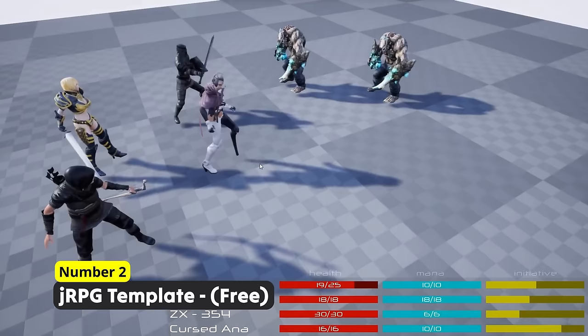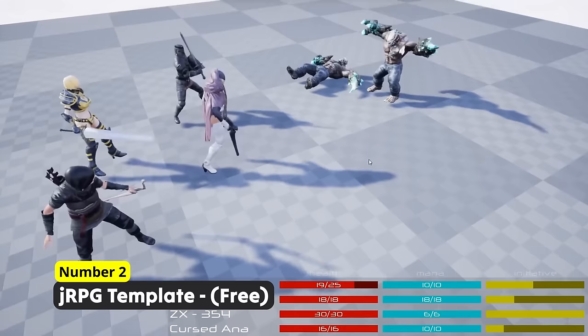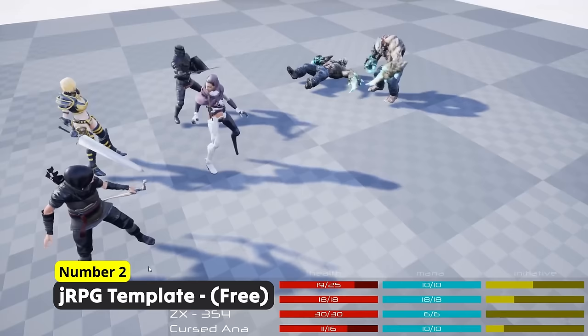Ever dreamed of creating a JRPG? Then the following is exactly what you desire. Number 2: JRPG Template. This pack includes an item system, a battle system, a save and load system, a customizable character system and so many more things. This also was added to the permanently free collection by Epic.